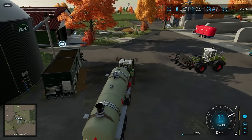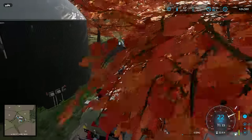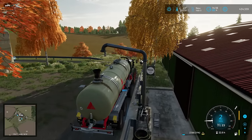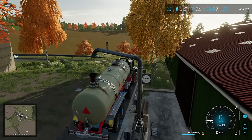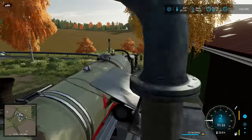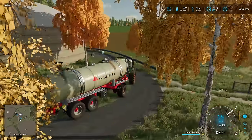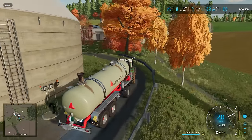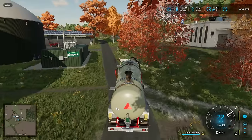We'll do another tanker load of slurry — we might as well. We've basically run out of silage; there are just a few little bits left in the pit, which we'll throw into the mixer. It's going to be basically just hay for the cows. They'll finish the Total Mixed Ration first and then automatically transfer to the hay. Hay is still 80% effective, whereas Total Mixed Ration is 100% — the best you can get.